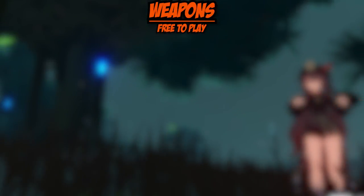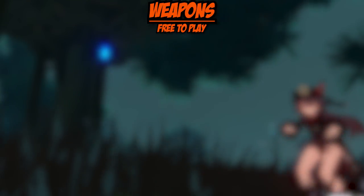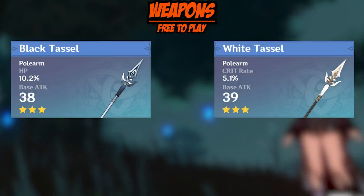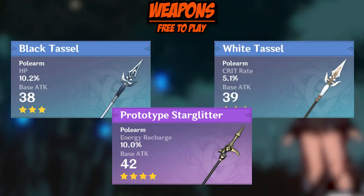Moving on to weapons. Hu Tao's free-to-play options are actually really good and she does a lot of damage even with lower-scale weapons. For the first F2P option, the Black Tassel; for the second, the White Tassel; and for the free-to-play four-star option, the Prototype Starglitter is the way to go.